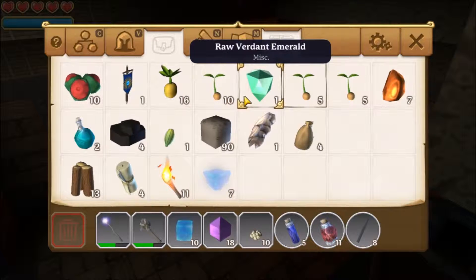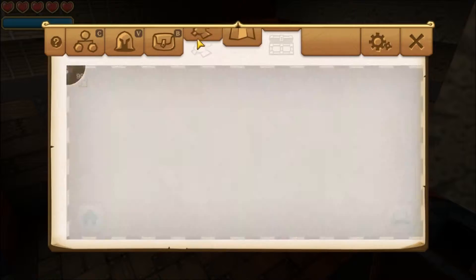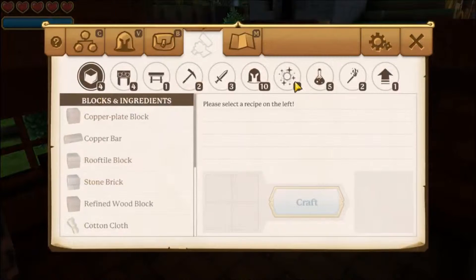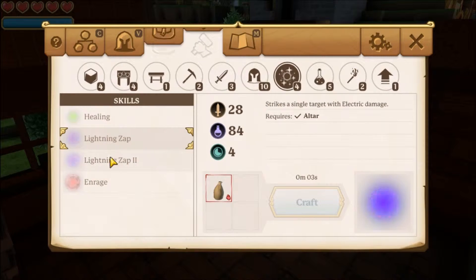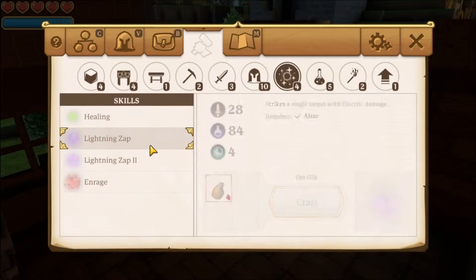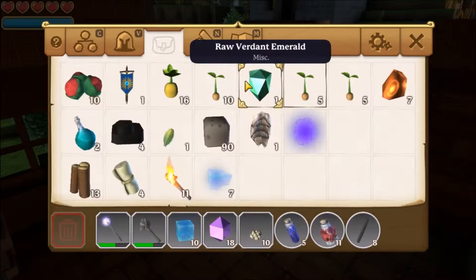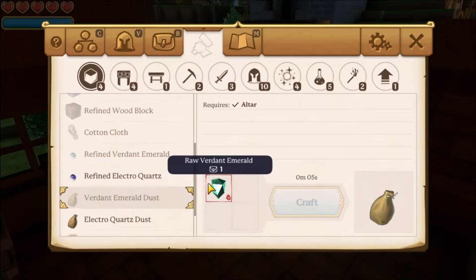Oh look, I have a raw verdant emerald that probably dropped from an enemy I wasn't paying attention to. I got some more electroquartz dust. I still need to make my lightning zap skill, which really isn't that powerful, but it can be a nice little bonus. And now to make lightning zap two to make it even stronger — it's actually quite a bit stronger, and it'll make it debuffed to where it gets increased electric damage. I'll need some verdant emerald dust, which comes from the raw verdant emerald. Verdant emerald dust requires four of those.